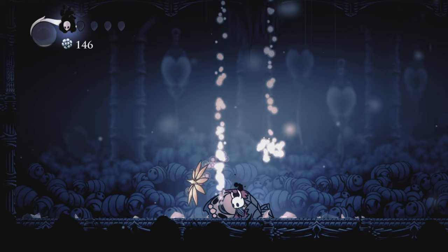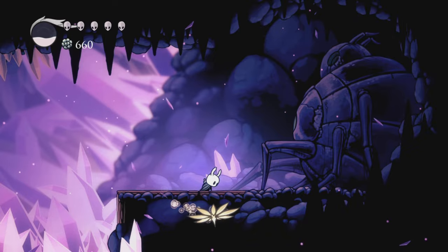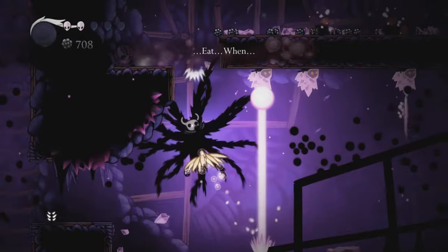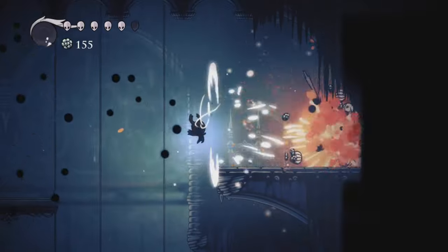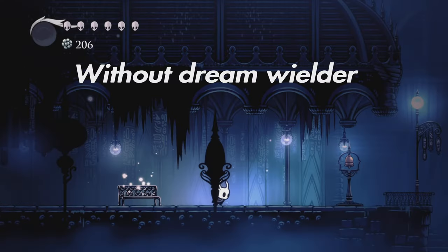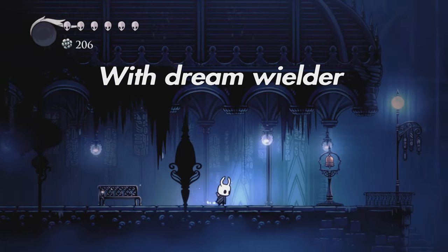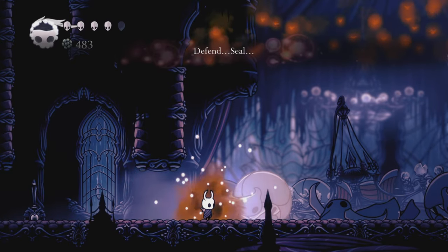With the Soul Master dead and a new spell in my pockets, I finally went to Crystal Peaks and got the Crystal Heart. I decided to stay in the Crystal Peaks a bit longer and farm 1000 Geo to buy a simple key from Sly, even though I forgot there was one in the City of Tears. But before going in the sewers, I had to find a way to make fighting easier. Enter the Dream Wielder charm. This is probably the best charm since it makes getting soul with the dream nail not take 10 years and doubles the amount of soul you gain.